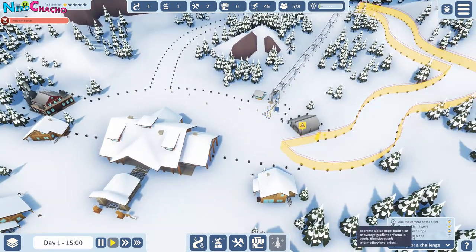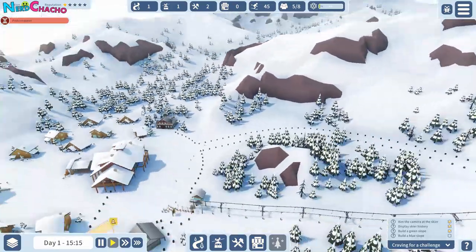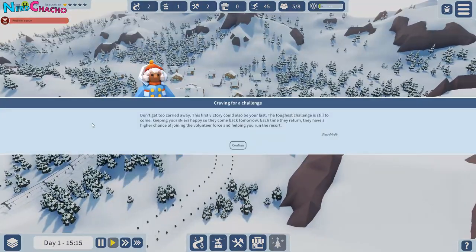We still need a blue slope. I reckon worst case scenario we can probably come up this way if we needed to. For a blue slope — oh, don't get too carried away. The first victory could also be your last. Don't threaten me, pal. The toughest challenge is still to come — keeping your skiers happy so they come back tomorrow. Each time they return, they have a higher chance of joining the volunteer force and helping you run your resort.